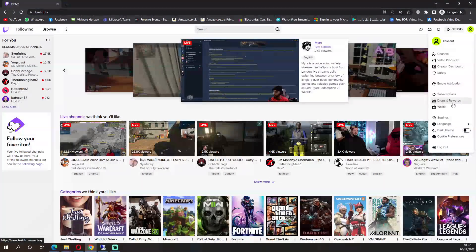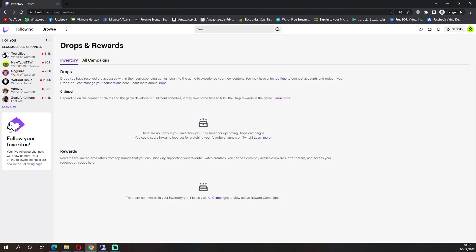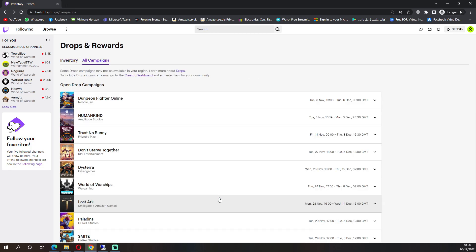Next, open Twitch, go to Drops and Rewards, go to All Campaigns. In the list of games, find Fortnite. The fastest way to find it is Ctrl-F, then type in Fortnite.